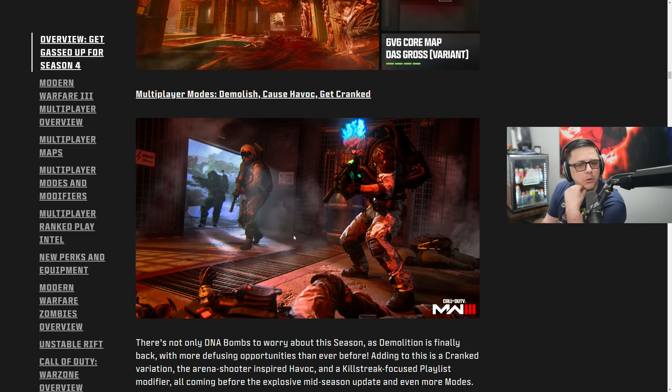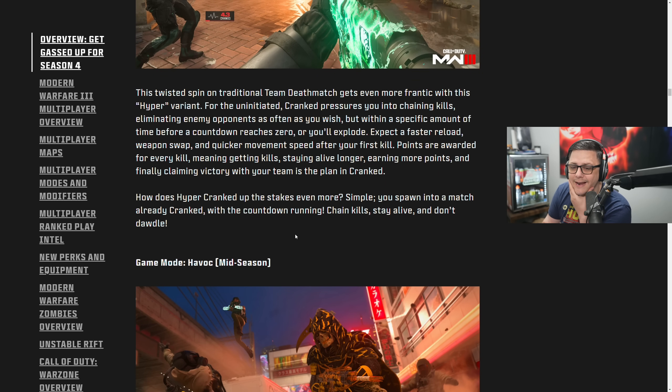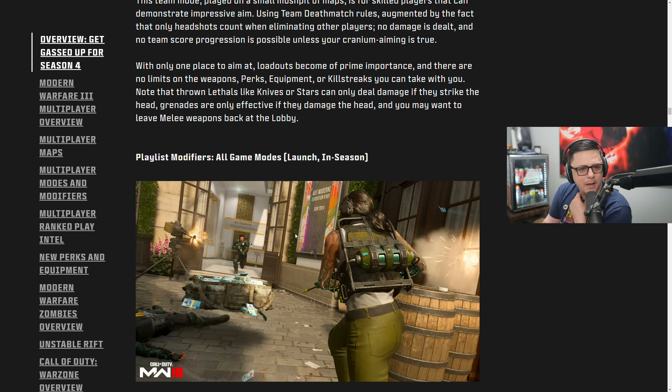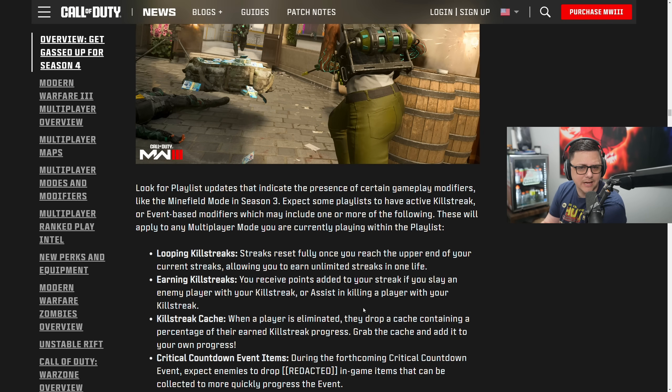In multiplayer we get a few modes: Demolition, Havoc, and Cranked. I wonder if Cranked will be similar to regular Cranked. Demolition and Cranked will be at launch, and Havoc comes mid-season. There's also a headshots-only game mode mid-season — you can only score headshots. A playlist modifier called Looping Killstreaks lets kills with your killstreak add to your streak. Killstreak Cash means eliminated players drop a cash pickup containing a percentage of their earned killstreak progress — grab it and add it to your own. That's crazy. During Critical Countdown events, enemies drop in-game items that can be collected to more quickly progress the event — that's like a community event.